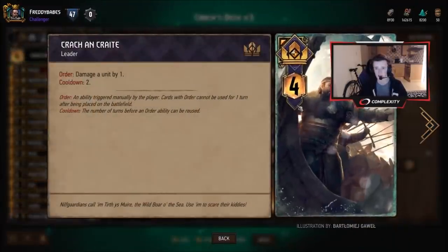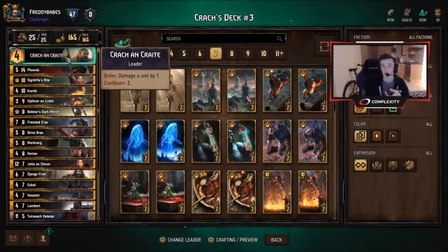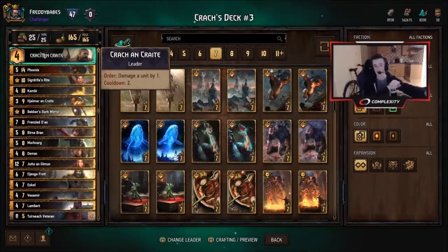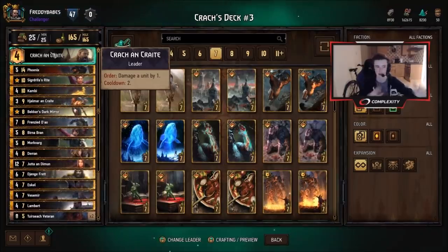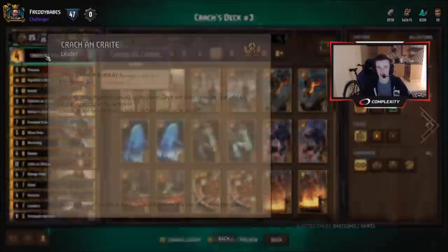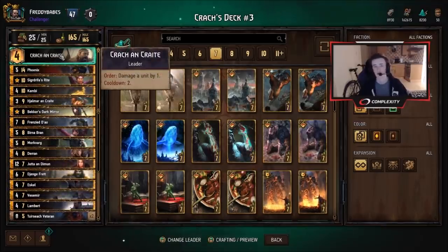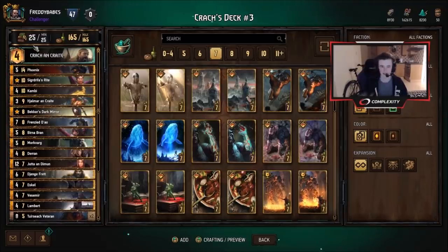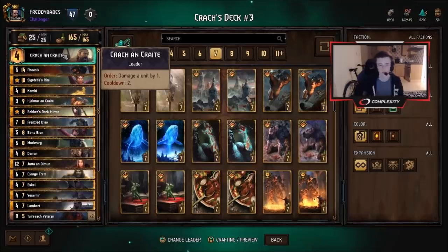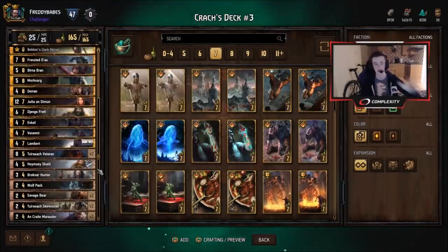So we have Crack. The reasoning behind this is it's just a solid amount of points. He's kind of the two-round leader — he's best in two rounds, because his ability isn't constrained by conditions that affect three-round or one-round leaders, only the two-cooldown aspect. It'll get you around eight points throughout the course of the game, give or take, depending on how many uses you get. So it's a decent value leader, and it has the highest mulligan count of any of the Skellige leaders, which is moderately important in this kind of deck where you have a lot of discard targets that need synergy within your hand.